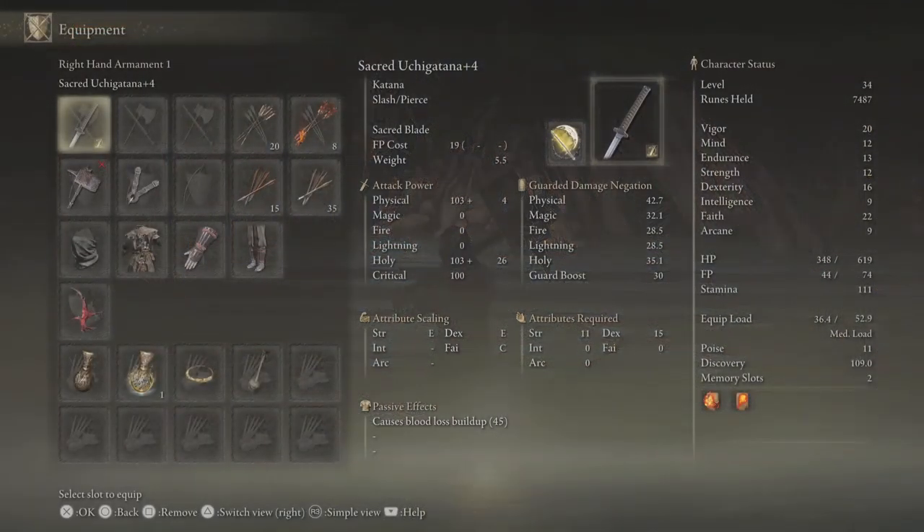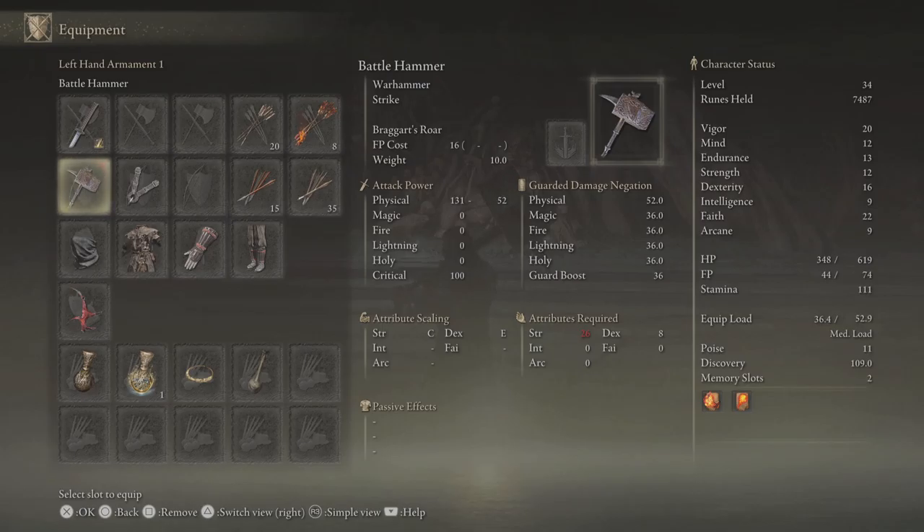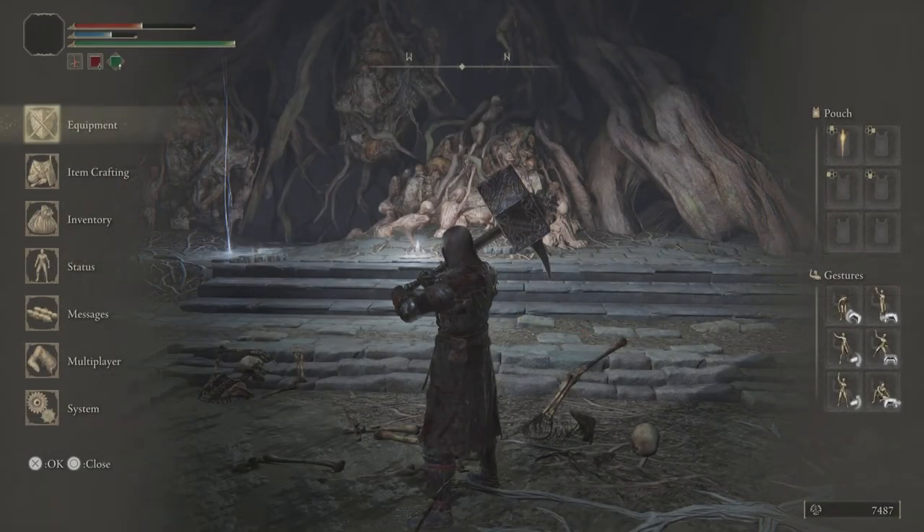Now, the requirements for this is 26 Strength and 8 Dex. Pretty cool weapon, especially if you're a strength build. It does have pretty nice attack, nice uppercut. It does have Braggart's Roar as your skill, which I believe increases your attack.